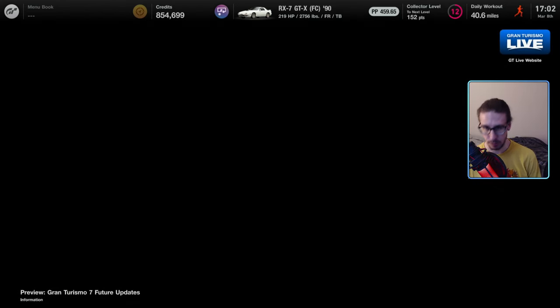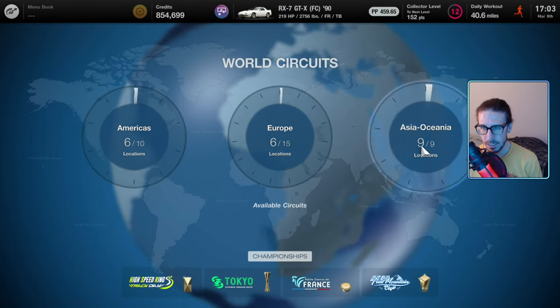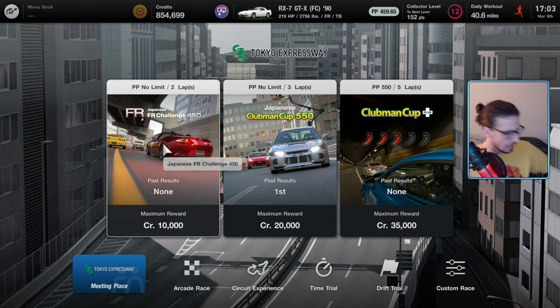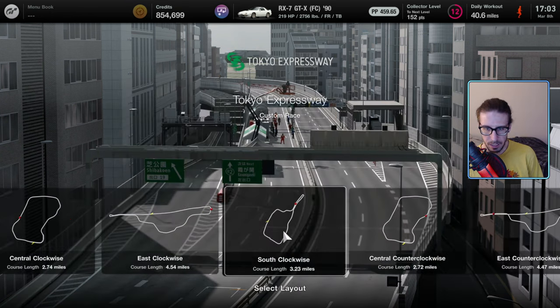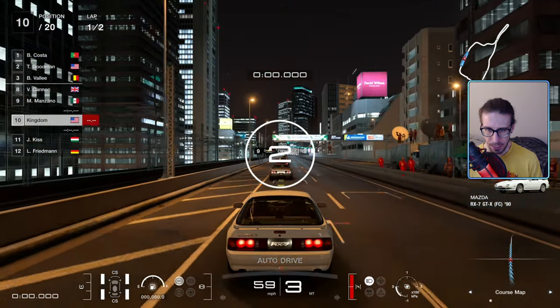Any car you put it on, that's what you got to do. Then take it to a track, preferably at nighttime because you're not really going to see it during the daytime. We'll just do another custom race — pick nighttime.